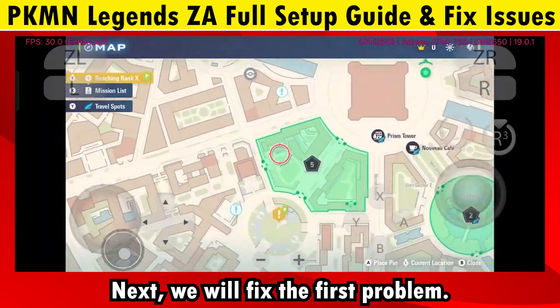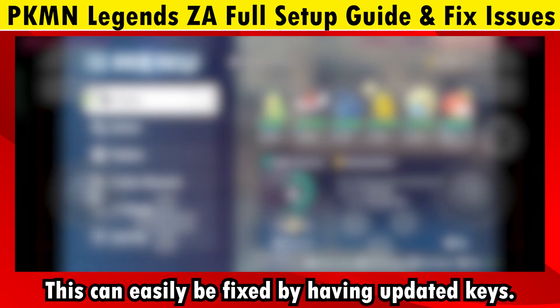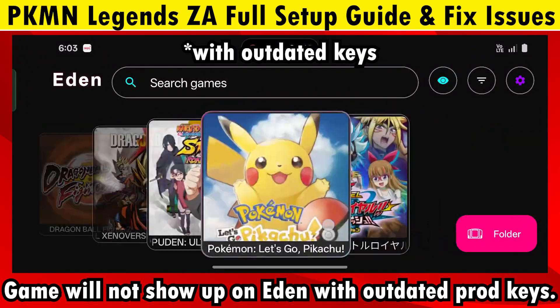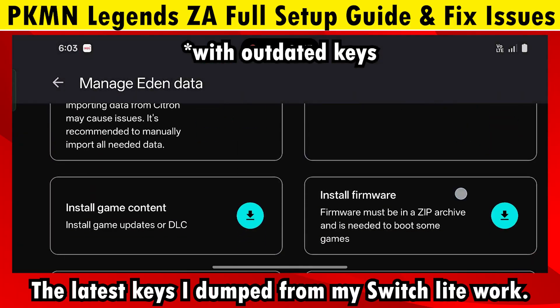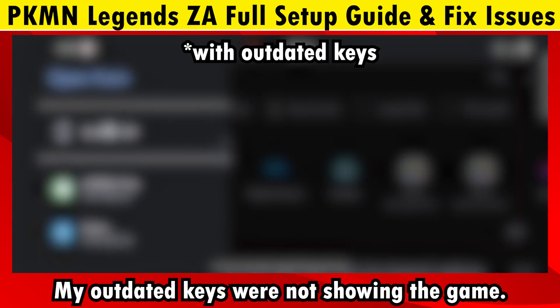Next, we will fix the first problem: the game not showing up on the app. This can easily be fixed by having updated keys. Outdated keys are the cause for this. The latest keys I dumped from my Switch Lite show the game, whereas my outdated keys were not showing the game.